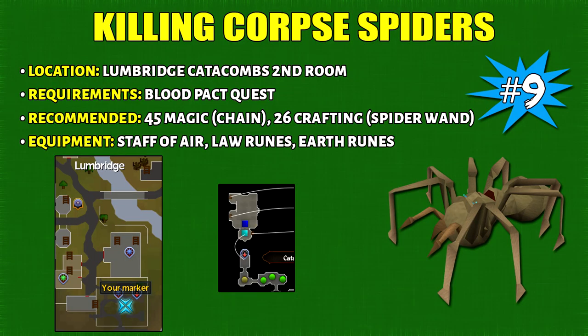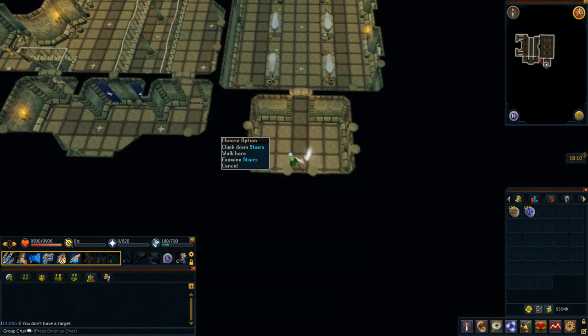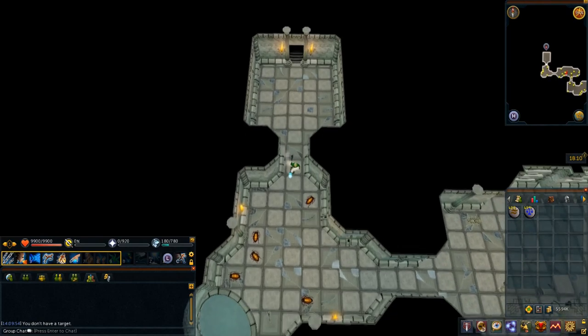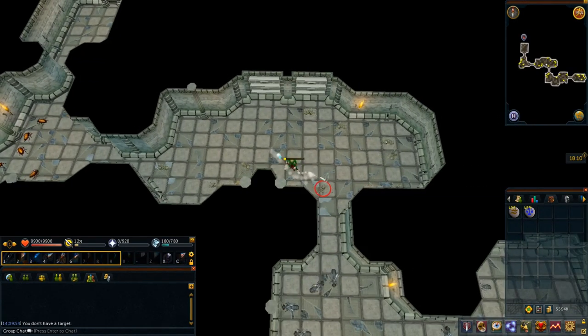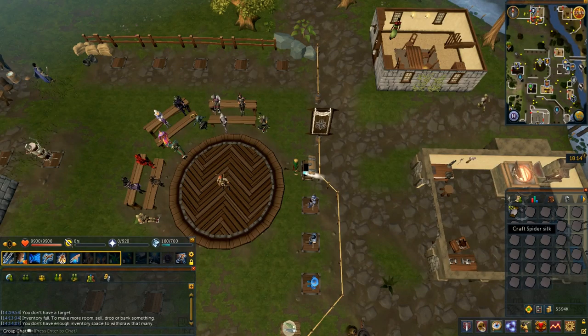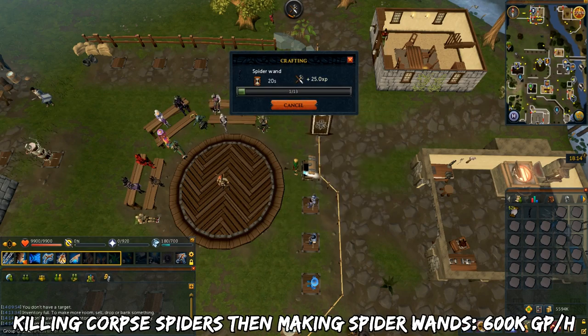Number 9 is killing Corpse Spiders. This requires the Blood Pact quest complete, and I recommend 45 magic and 26 crafting. Located in the second room of the Lumbridge Catacombs, bring a Staff of Air plus law and earth runes. Climb the stairs immediately after entering. Use AOE abilities to kill them — spider silks drop at 100% drop rate, so area loot them. Bank using the Lumbridge teleport. Eventually craft the spider silks into spider wands, which are used for cheap and fast imbued components. Profit is around 600k GP per hour.